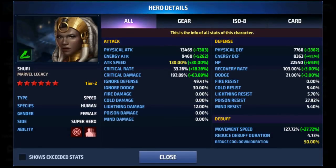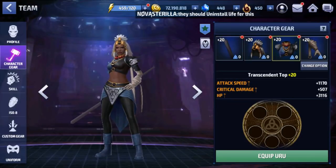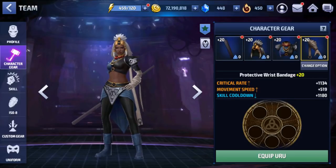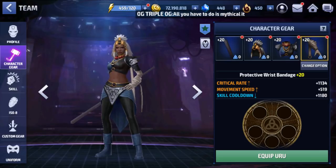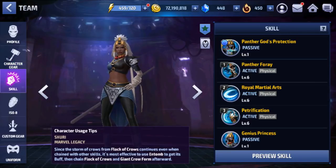Here are the stats we're going to run with: 50% reduced cooldown duration, so max skill cooldown at 49.41%, defense basically capped at 30%, in-your-touch at 192%, critical damage at 33% critical rate, and max attack speed. On the fourth gear we set it to skill cooldown because we were around 46% without it. Skills are maxed — we'll come back to skills in a minute.